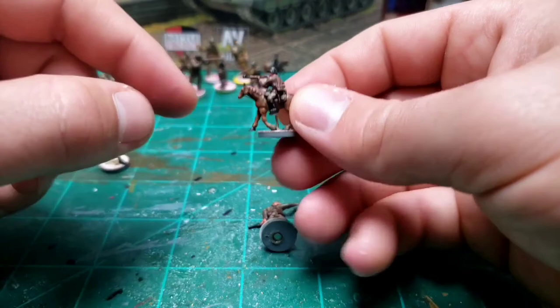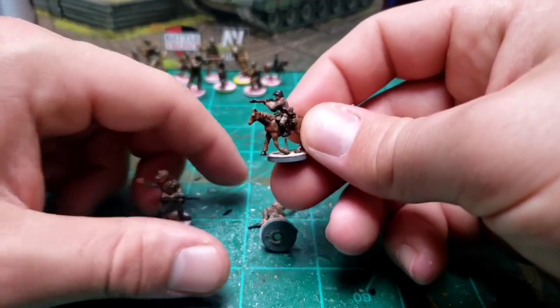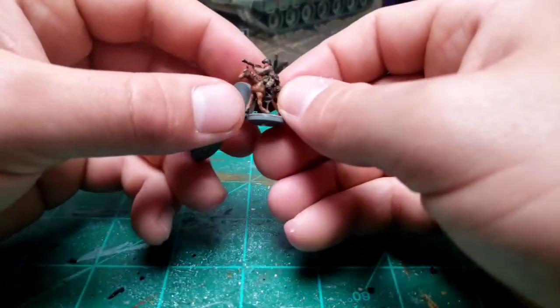This is the Axis Niles miniature, Romanian Cavalry. You can get these in five packs from like Etsy or something, really cheap. I highly recommend getting them.